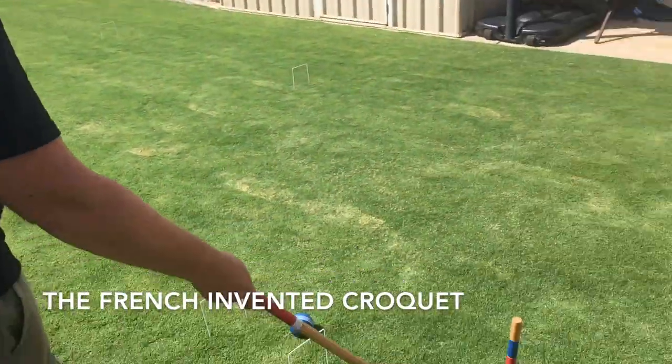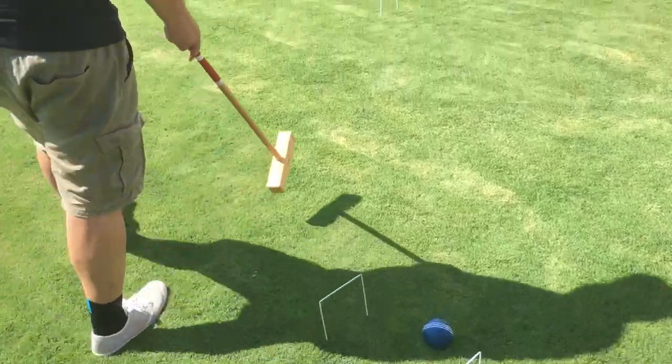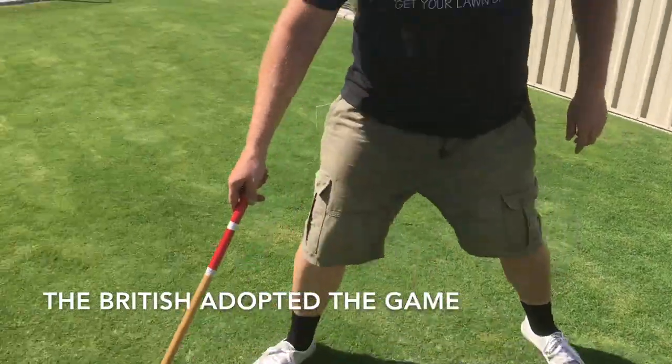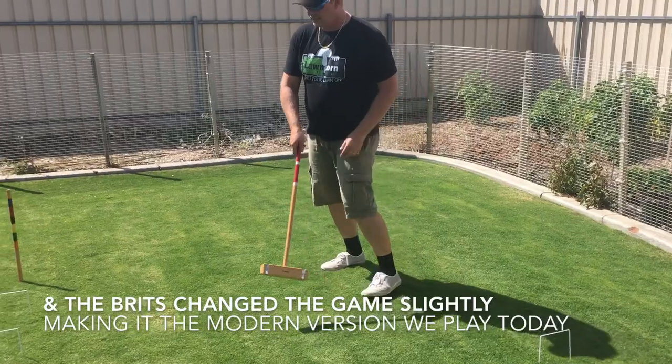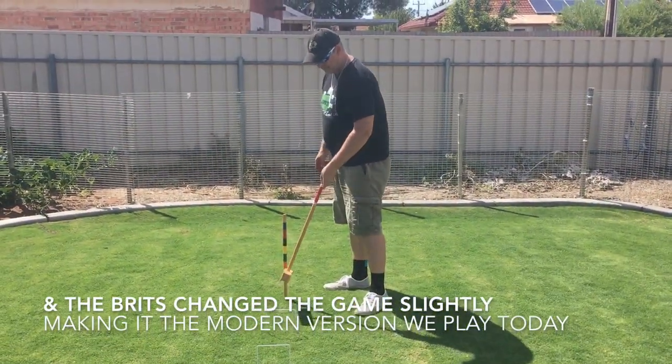So basically croquet is a race. We're going from one stroke through these two wickets and in a diamond shape, through to that one and through the middle, through that one. Coming back we've got to go through these two wickets and hit the stake on this side.